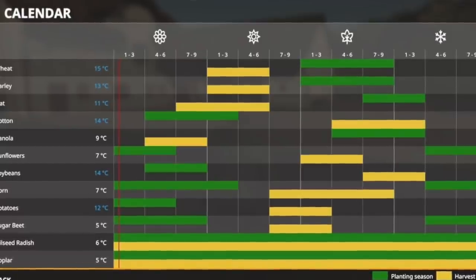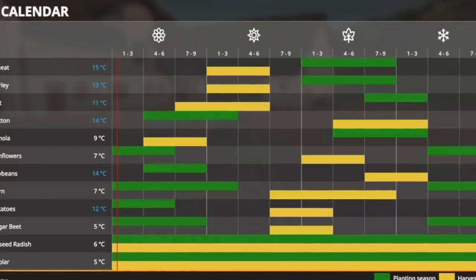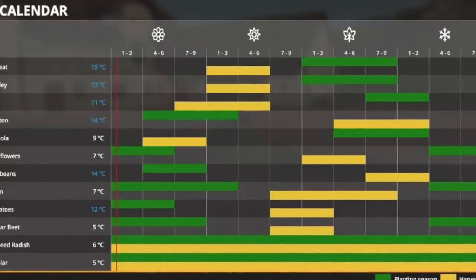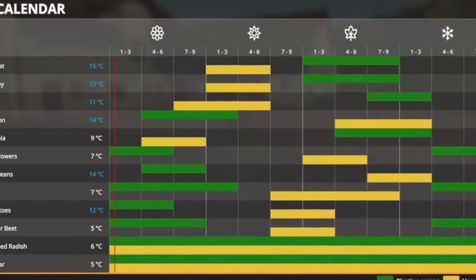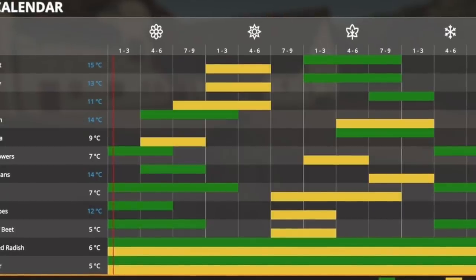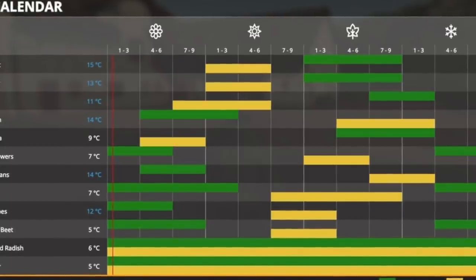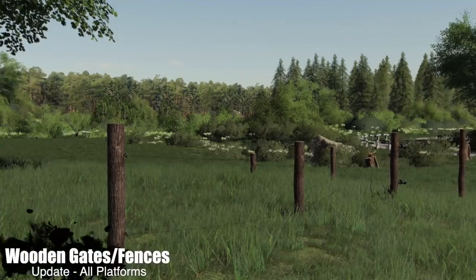A few other things are backwards as well — canola, for example. However, sunflowers, soybeans, cotton, corn, potatoes, and sugar beets are all still normal, planted in late winter to spring and harvested late summer into fall. I see some double sections here, so I would highly recommend that you use at least six-day seasons on this to be able to get the most out of this GEO.